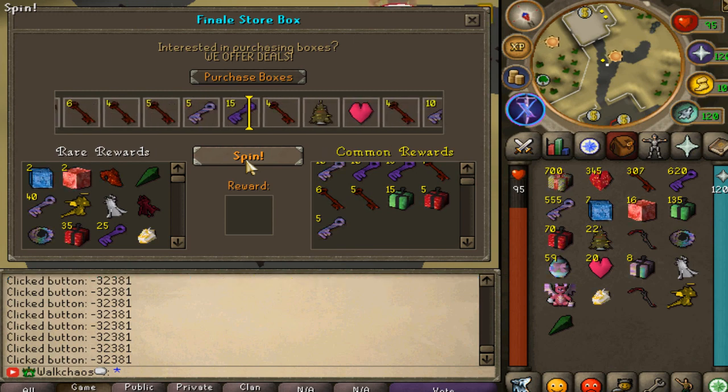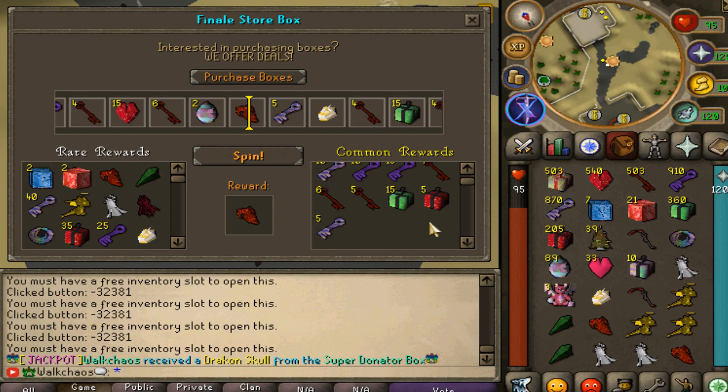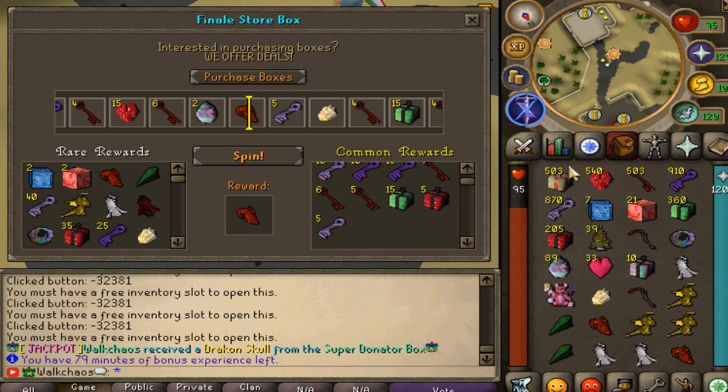That's 300 boxes right here. Let's get right into the 400. Here we go - 500 boxes later, ladies and gentlemen. We got the full inventory right here. Absolutely insane, perfect timing. With 500 boxes, we got a full inventory of crazy unique items. Absolutely insane.